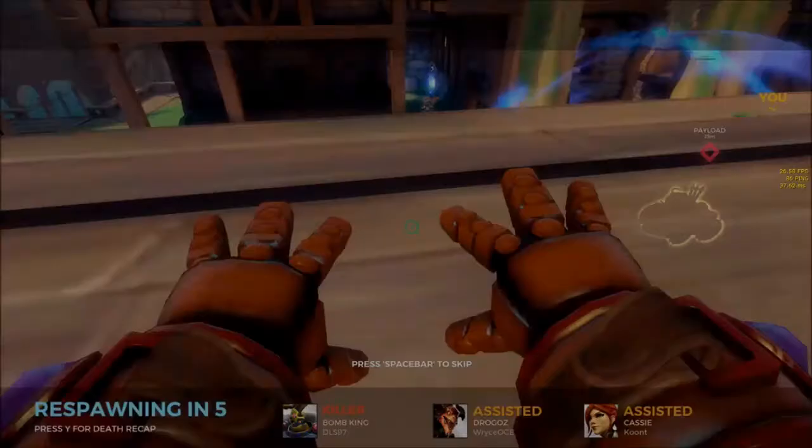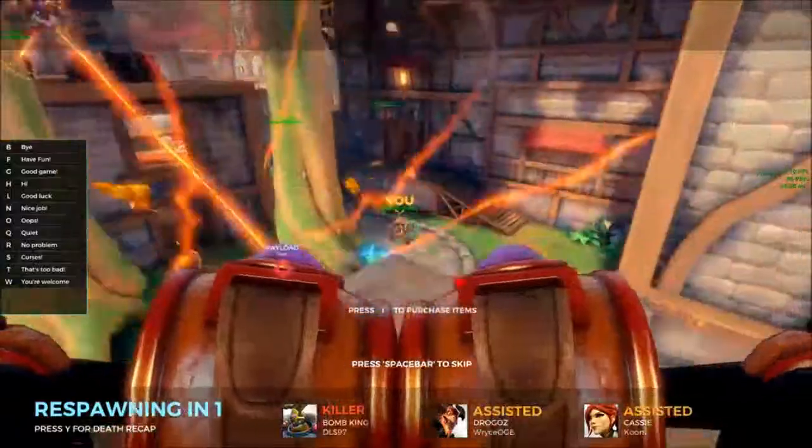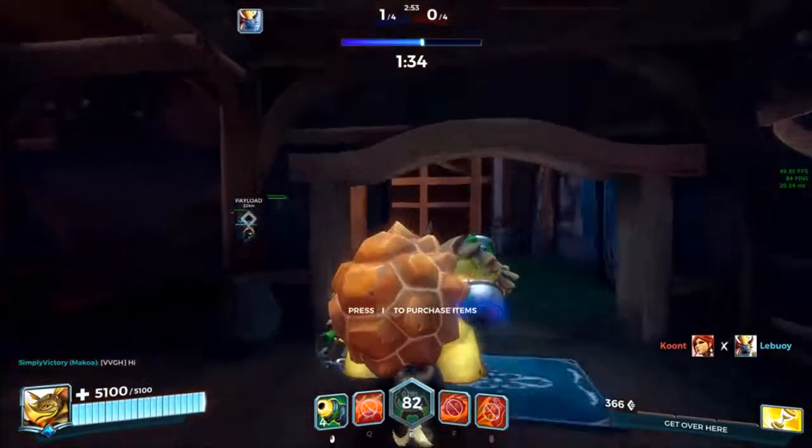On maps such as Fish Market and Frog Isle, if you stand on the edge and hook someone and then turn, you will be able to knock them off the map.